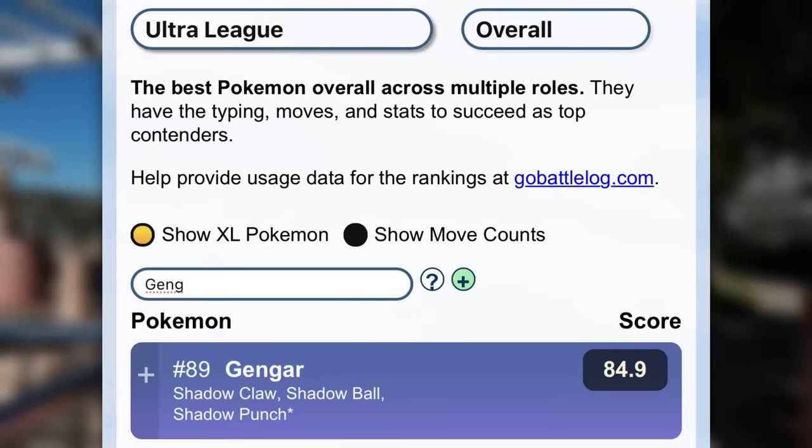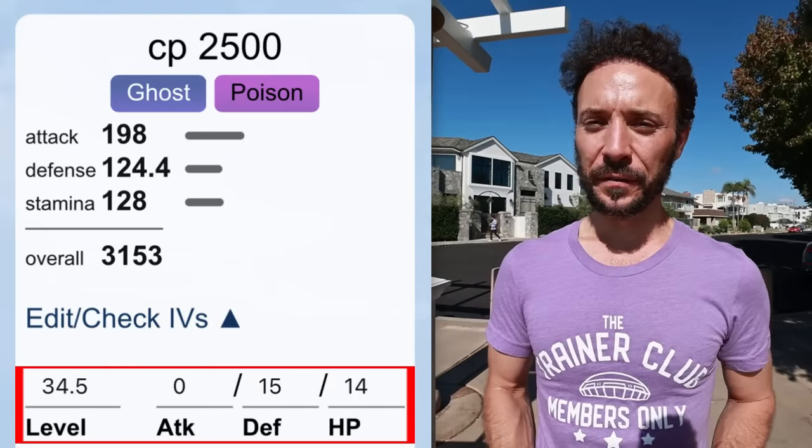Then we have Pumpkaboo and Noibat. Pumpkaboo is now going to have the costume on it, making it the rarer shiny variant. Pumpkaboo is also unique because you can see it as XL candy on the map due to its larger size. Both Pumpkaboo and Phantump get a free evolution when traded, so save these for a 2x XP evolution Spotlight Hour — trade them, put them in a folder, pop two Lucky Eggs, and you'll yield a ton of XP at no candy cost. And finally, Gengar is in the Ultra League ranked 89 with Shadow Claw, Shadow Ball, and Shadow Punch at 0/15/14 IVs. That covers all the spawns for this event.